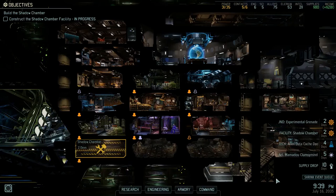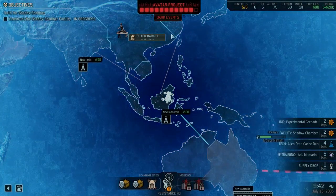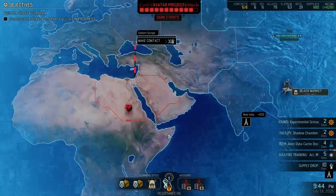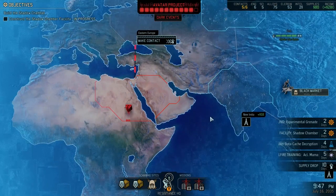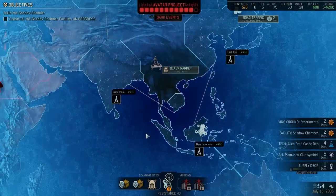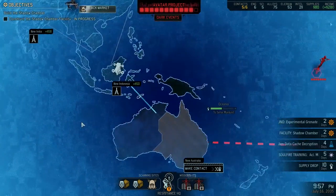Hey everybody, Asher here with more XCOM 2 where we had a little bit of a strange episode last time mainly because of all the interruptions, but hopefully that's not going to be the case this time around. We're going to be starting off pretty much where we left off. The shadow chamber is almost done. We just finished a facility raid which means the avatar counter is down, but it's going to pop back up in a minute if we look at the events screen.